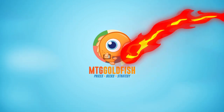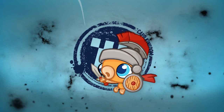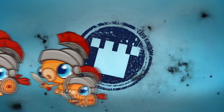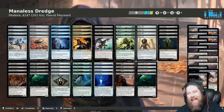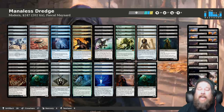Today's video is brought to you by Card Kingdom. Right now you can get this sweet Scoop Soldier sticker when you order over at cardkingdom.com — just mention in your order notes that you want a Scoop Soldier sticker when you go to check out.